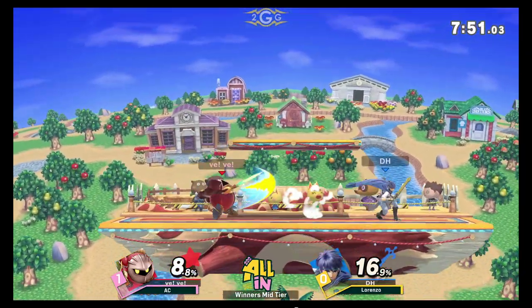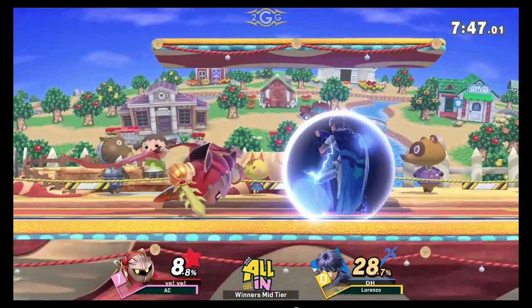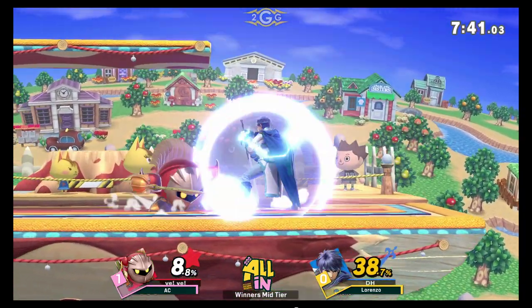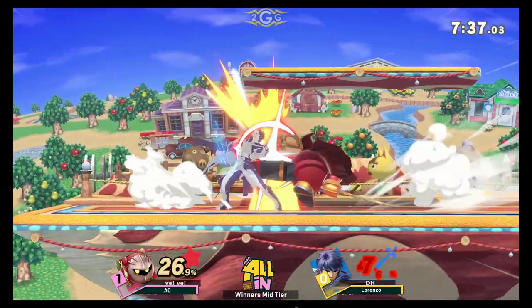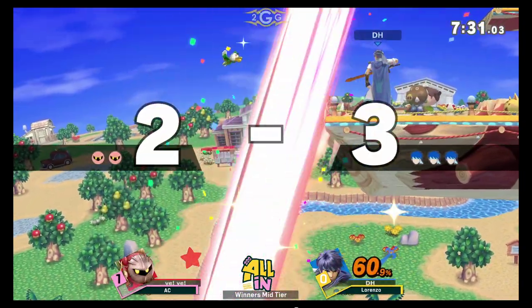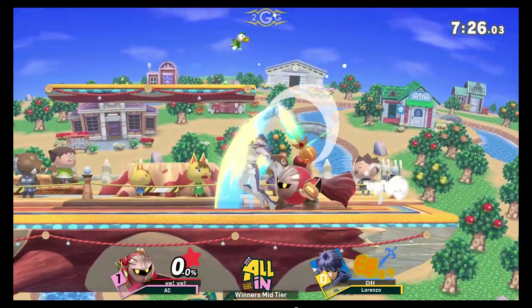Yeah, with these specifically-sized Blast Zones, it makes Quick Draw a tiny bit easier, provided that your opponent can't edgeguard as easily. But with Meta Knight, that may not be as much of a factor. Now, I could be wrong about this, but I believe Meta Knight's jab actually just makes it impossible for Ike to grab the ledge. He went for it — good DI from Lorenzo that time, avoids the drill rush. AC kind of laughing it off, like okay, you can have that start.